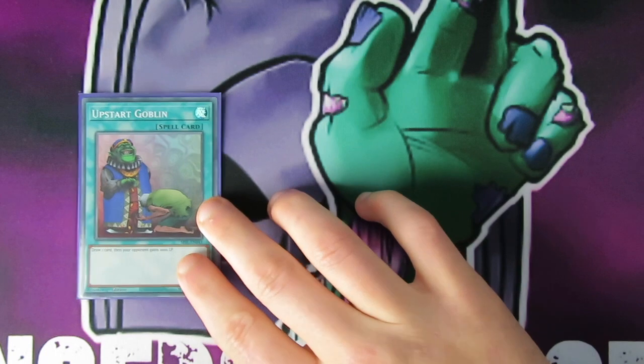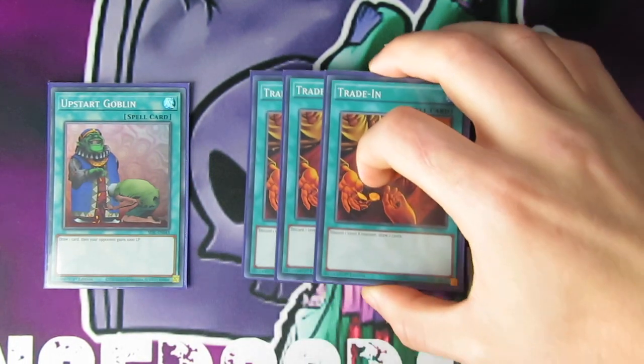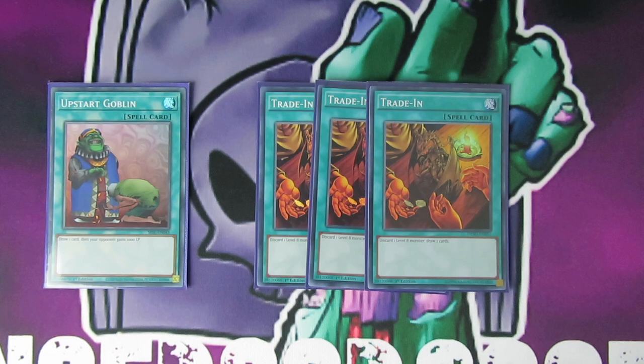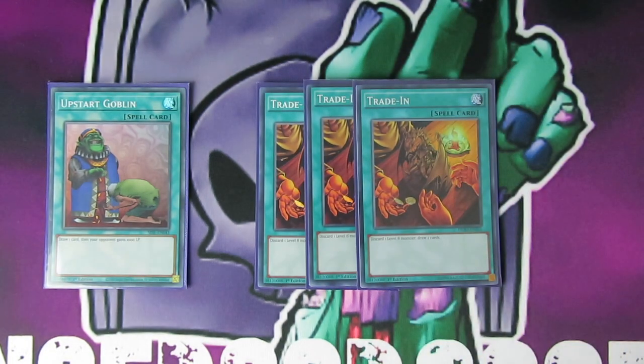On to the draw power — I'm playing a 39-card deck with Upstart Goblin, just trying to get to my best Myutant cards. Then 3 Trade-Ins, since we do play 6 level 8s — it's just more draw power. Someone mentioned in the comments: why play Trade-In, because if it gets ashed? But then why play Extravagance — because you're going to banish 6 face-down, and if it gets ashed it's pointless. Discarding is actually better because at least you have a body in your banished or graveyard to use with Mutant Cry. Trade-In is very useful in my opinion.